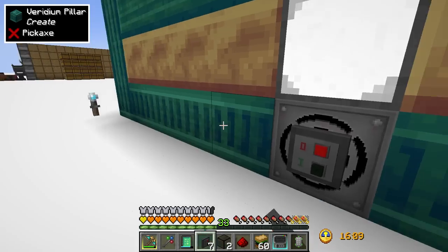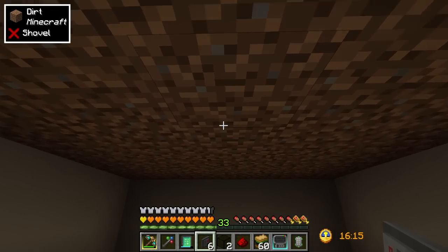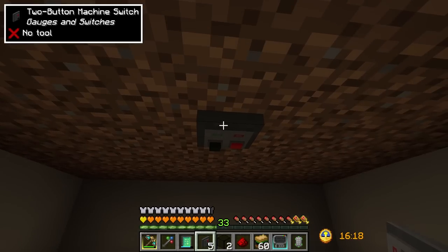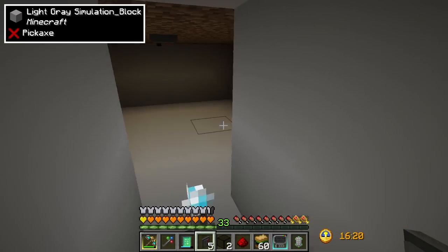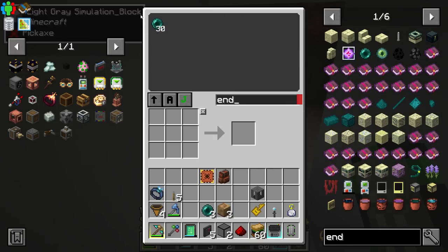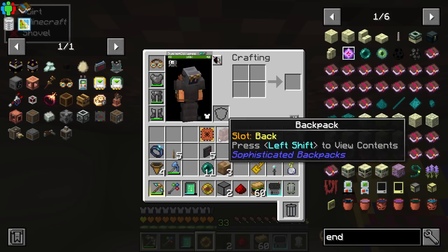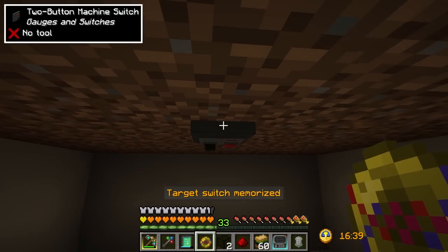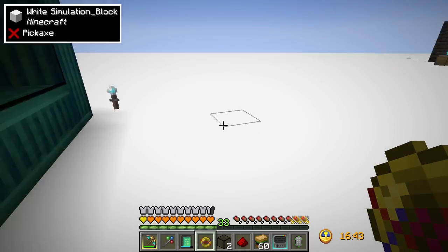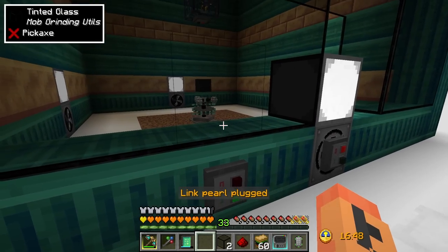We'll want one of these switches on every one of the fans as well. Then we need to get these set up to all be wireless at the same time. We'll have one down here on the center block to power the mob basher. Going to grab some ender pearls. When you right-click on one of these it turns into a switch link barrel, which sets that as the target for another one of these buttons.